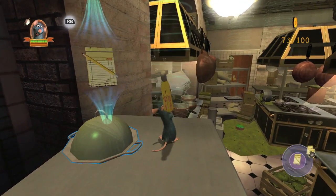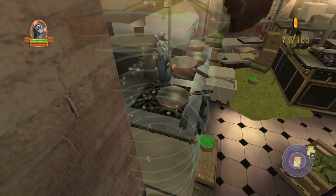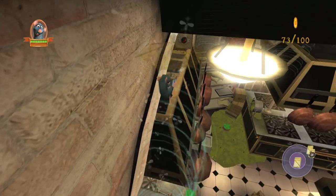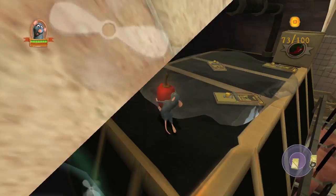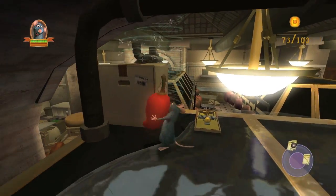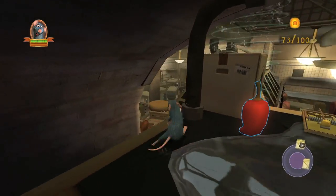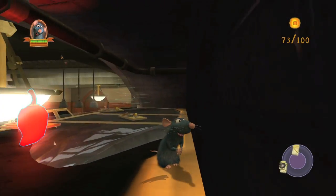you want to make sure you grab this umbrella right here, and you want to float down, hit this updraft, which should take you to this stove hood right here. Once you land, you want to make sure you grab the chili pepper, and then you have to very carefully slide your way until you get to this box right here. Set the chili pepper down and then set it off by whacking it, and then get to a safe distance. Careful not to slip off,